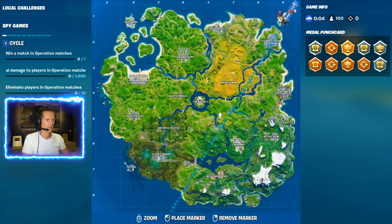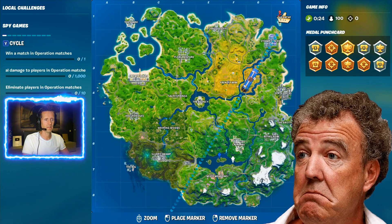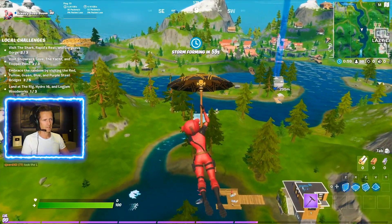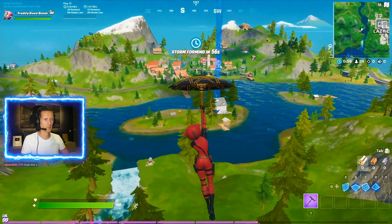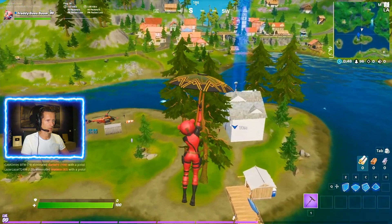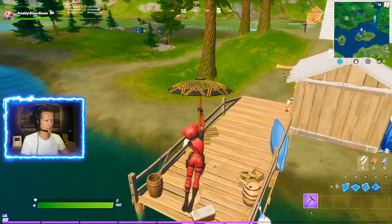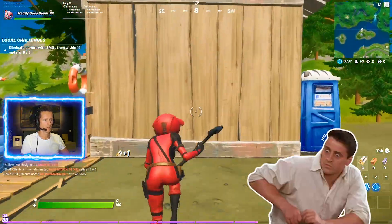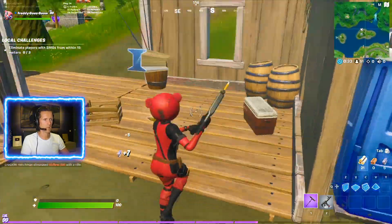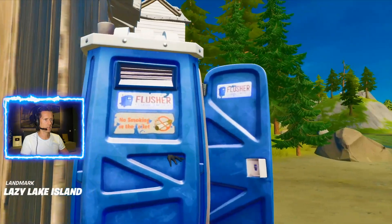We're gonna land at another henchmen location safe house right here. To be honest, I've never ever landed here. Maybe I went through this place but I don't think I've ever landed at the house. So let's go straight for it. The other place I kind of know, but this place I don't know where the weapon spawns are or where the chests are — but good thing there's a chopper.